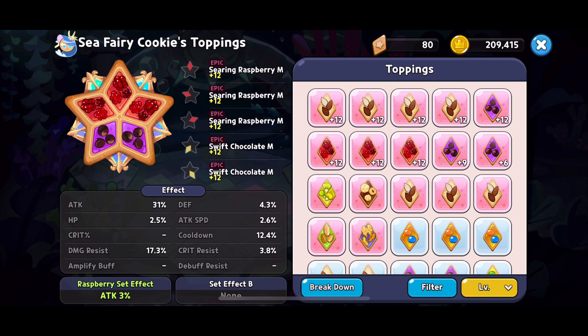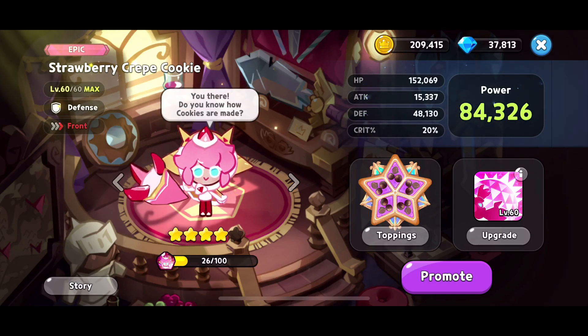If you can get that Damage Resist up to 20% or 25%, it really, really helps. Some fights you're gonna get to a sliver of health, so the higher Damage Resist you have, the longer Seafairy survives. And that's what wins you a lot of matches, because as soon as Seafairy dies in some of these Seafairy versus Seafairy matches, you've lost the battle. So the next cookie I'm gonna talk about is Strawberry Crate.